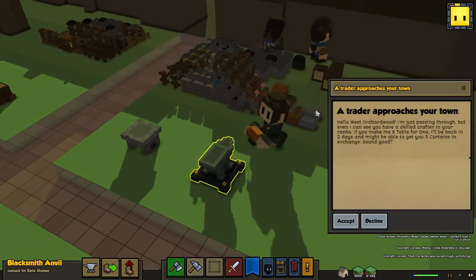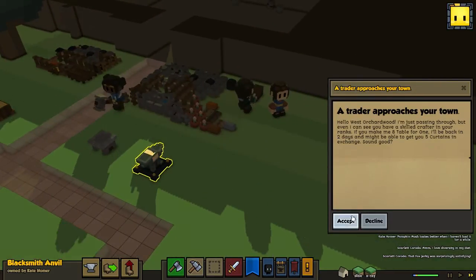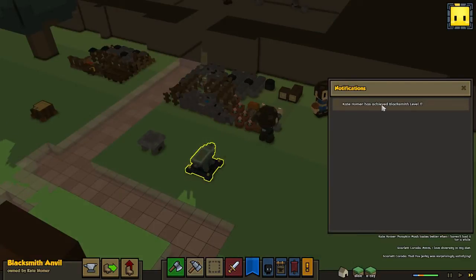One thing I'm interested in making is the bronze breastplate. We need four bronze ingots, and we also need one bolt of leather and one thread. That is the reason why we want to have a weaver. A trader approaches — if you make me eight tables for one, I'll be back in two days. So I might be able to give you five curtains. That would be good, but we can skip it for a moment.